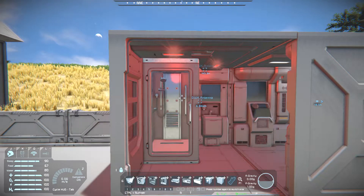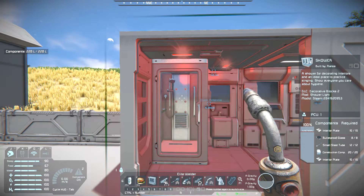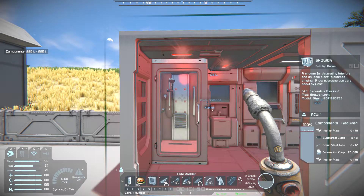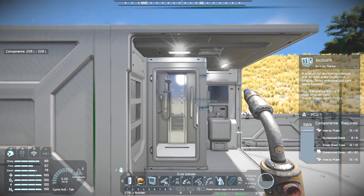As for the build cost, I don't believe it's any different from vanilla: 20 interior plates, 20 construction components, 12 steel tubes, and 8 bulletproof glass. Yeah, it's the exact same as vanilla.